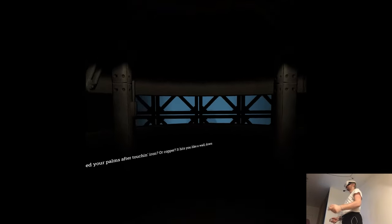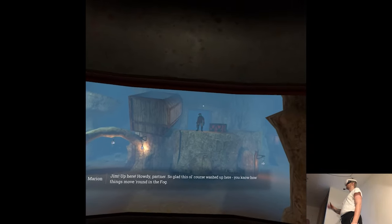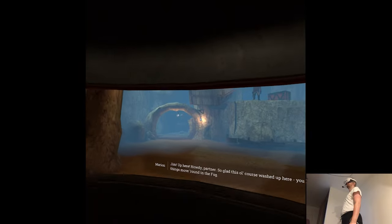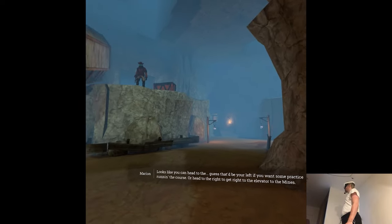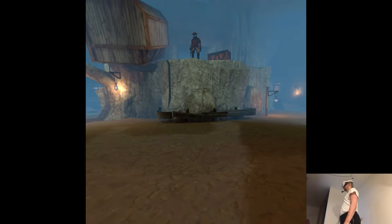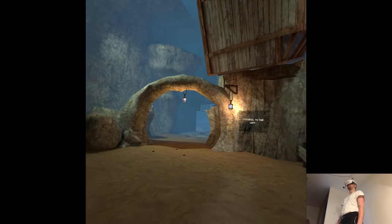Let's go to The Foglands. You ever smelled your palms after touching iron or copper? It hits you like a wall down there — that stale, clammy air, as if the metal itself was rotting. A friendly NPC greets us, saying the course washed up here and that we can head left for practice or right to get to the elevator to the mines. I will take a tutorial any day.